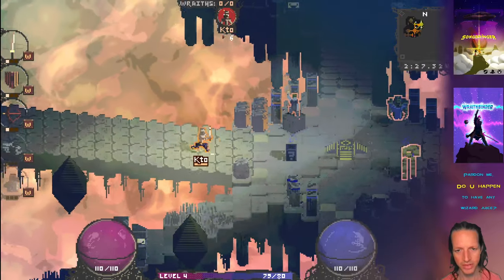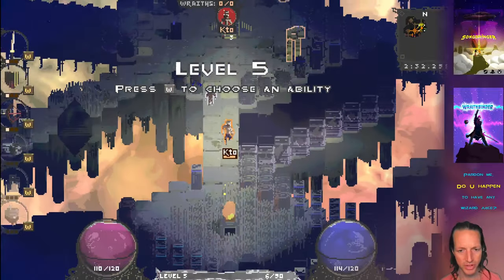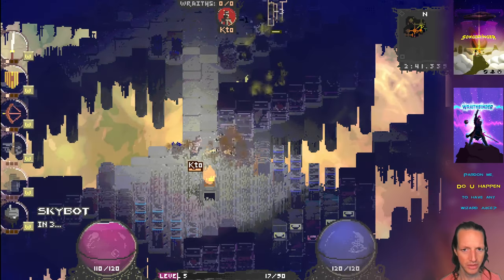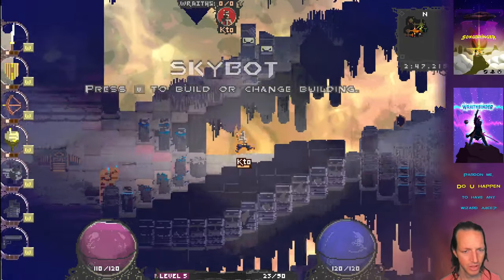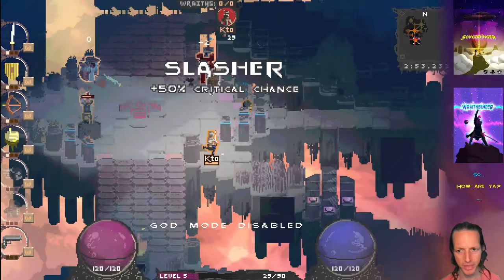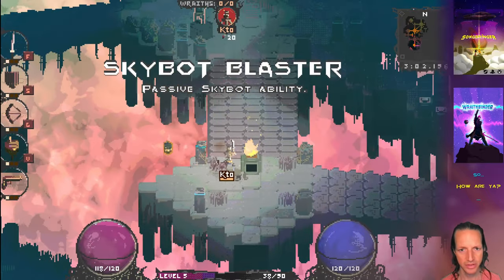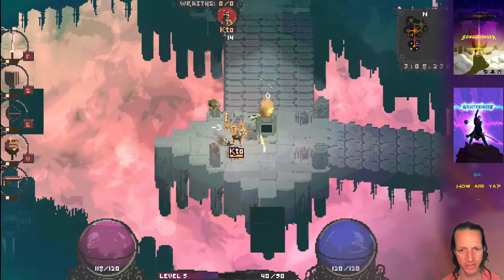The damage numbers are a lot more noticeable now - they're cleaned up and in the right position, with 'minus 3' appearing above enemies. Whenever you do a critical hit it appears as a bigger number. I've got this debug item called 'slasher' that gives critical hits sometimes - there's minus 3, minus 3, minus 6. The minus 6 is bigger.